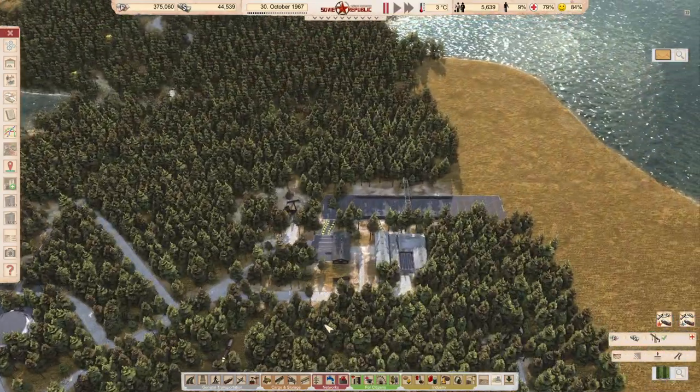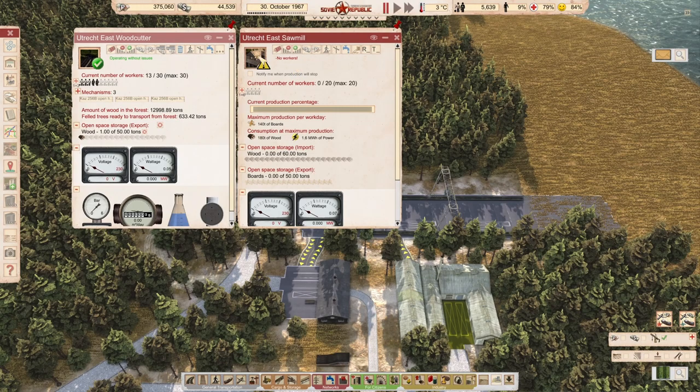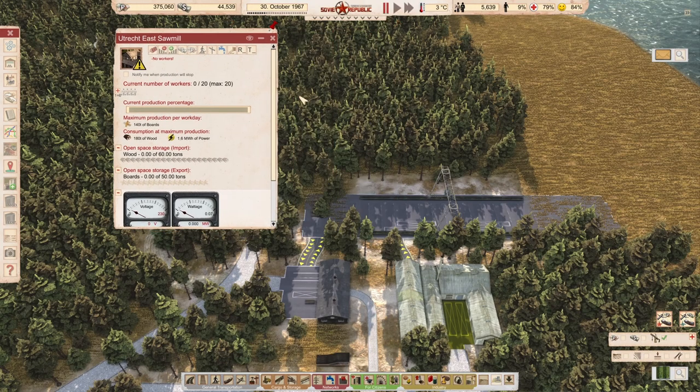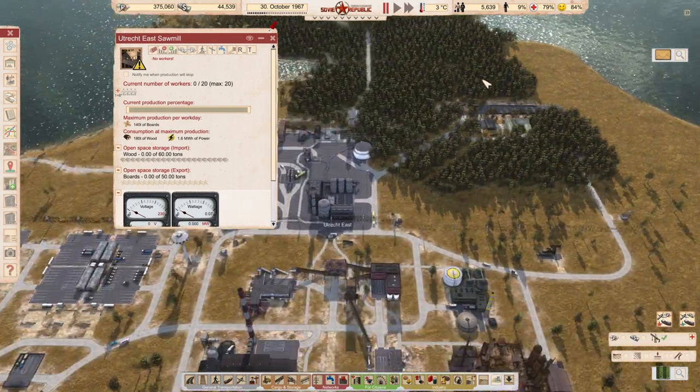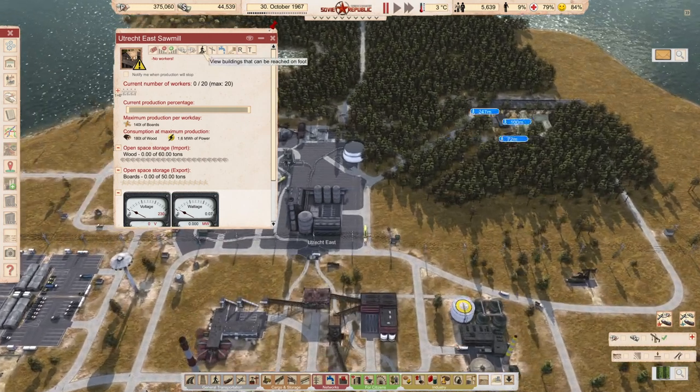What I noticed here is there are workers working here, but no one is working here. And if I zoom out a bit, it's too far away here. I thought it was within reach but it isn't, so we need to fix that.